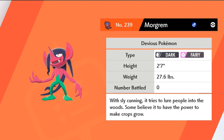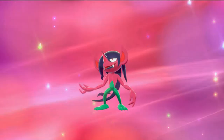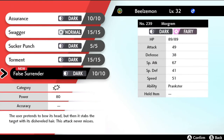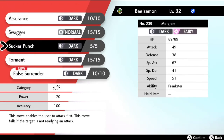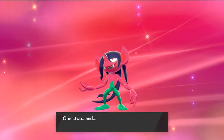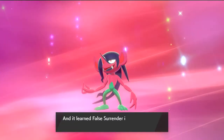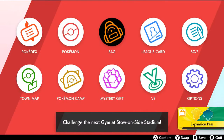'With sly cunning it tries to lure people into the woods — some believe it has the power to make crops grow.' It's finally learning a new move — False Surrender. This move never misses and is a very very powerful one. It attacks first and in Torment right here. Let's take away Sucker Punch — it's a priority move and I really don't need it. We have a nice team going for the Shield version — time to get in there and start beating up on the Ghost type gym leader of Stow-on-Side!